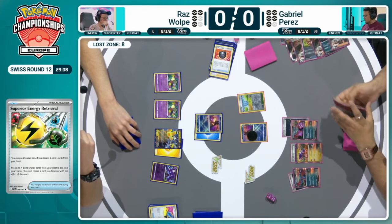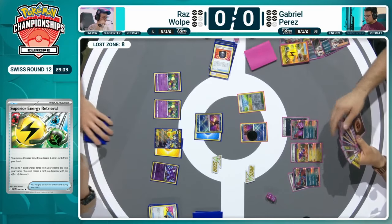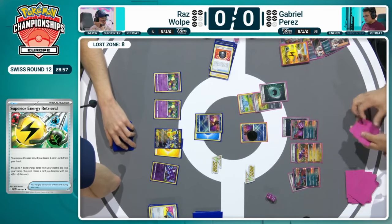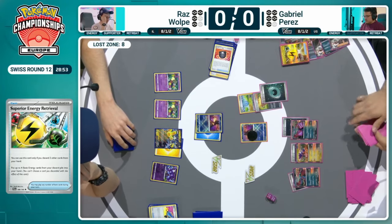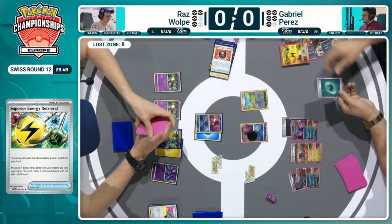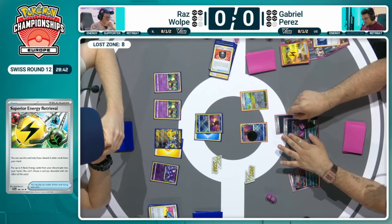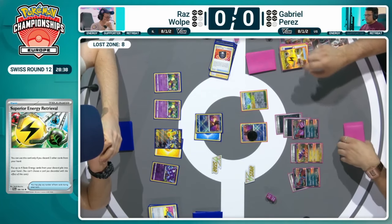He has the Dark Patch to power up a Roaring Moon, has the energy in hand to attach to the Greninja to discard. So everything is there ready to get the attack off — it's just deciding what they want to attack. Just a reminder as well: despite looking very similar in color to other fighting types, Coriodon requiring fighting energy is actually a Dragon type, so he's not hitting Iron Hands for weakness. That's why Gabriel has to go down this route to try and take it down via a Roaring Moon instead.